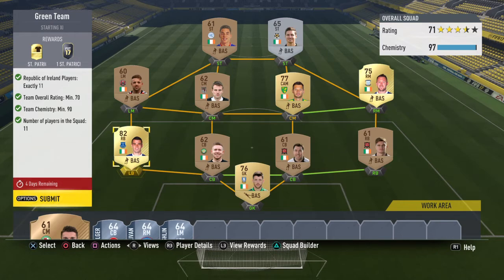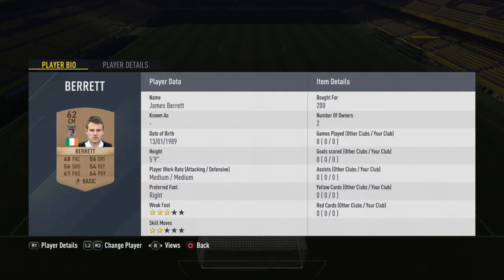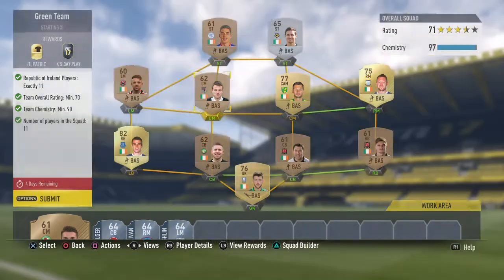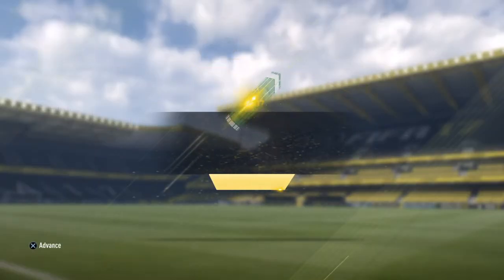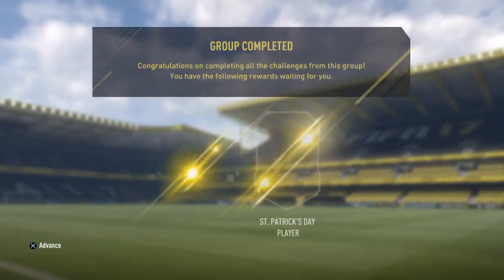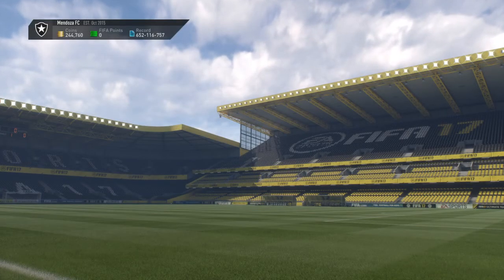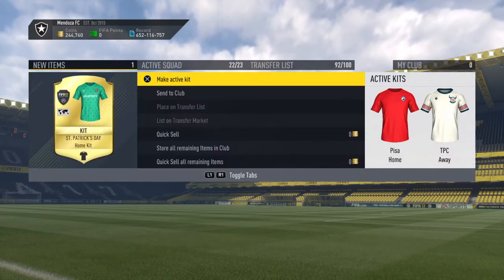Coleman now will be a bit more expensive, so I would recommend trying to use a couple of silvers rather than him. But you can still get some high 62-rated bronze cards for 200 coins if you are quick. We are going to submit this and get ourselves the Green Team SBC completed - the St. Patrick's Day home kit. I am going to put that on now.